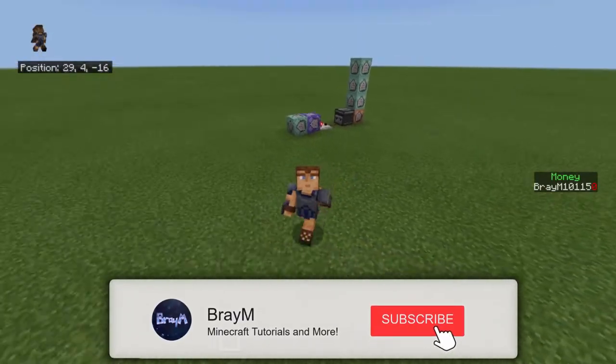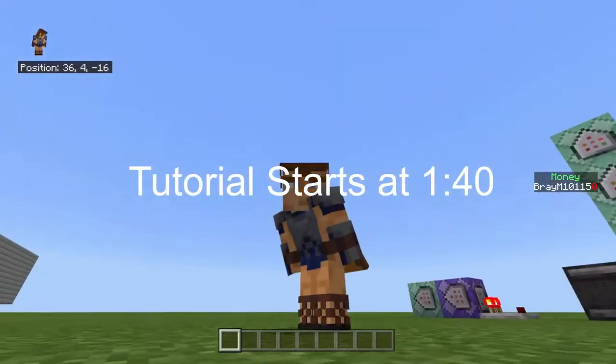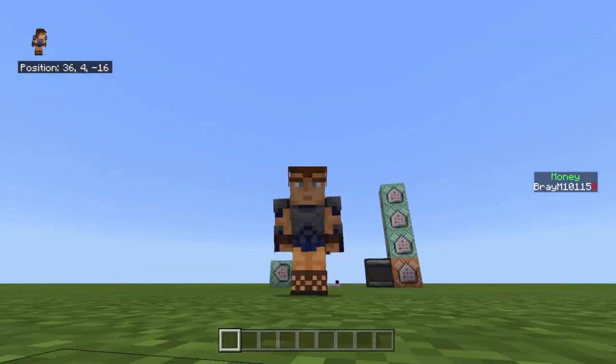Right there on the right where it says money — most times when you have a scoreboard, when somebody leaves the game, it's going to show 'player offline.' So I'm going to show you how to fix that.